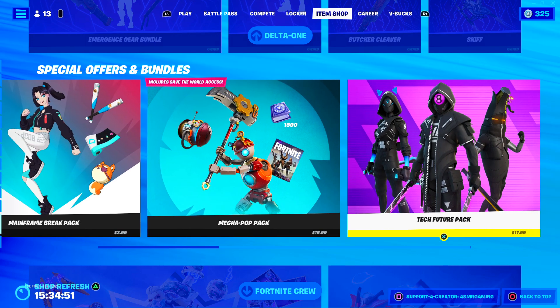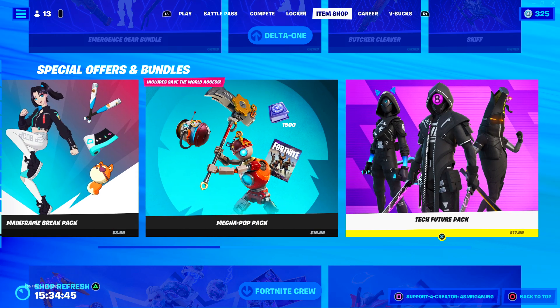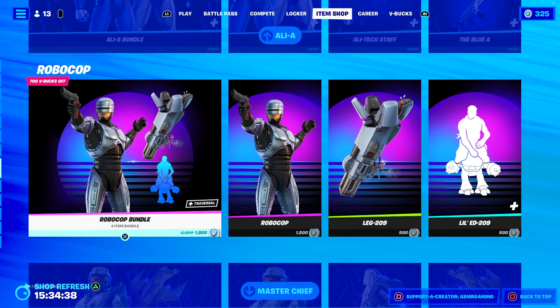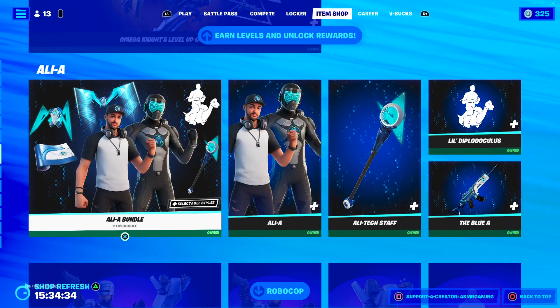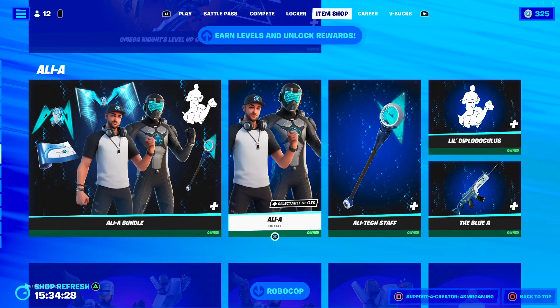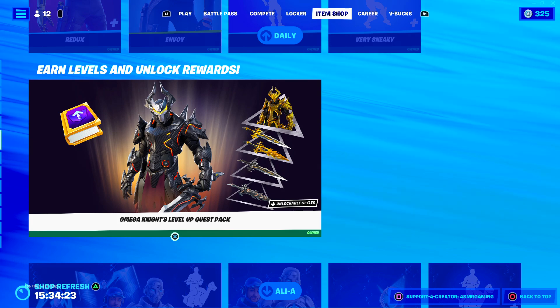We have these bundles — not too many. Hopefully you all picked up that free skin that was on the Item Shop; I made sure to get that. The Gears of War bundle is still here, same goes for the Master Chief one. Robocop is still here and Ali A — seriously, this skin is so much fun. I'm having a lot of fun with this one, and his emote is hilarious. Had some great games playing as Ali A.